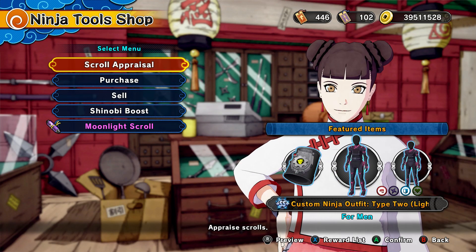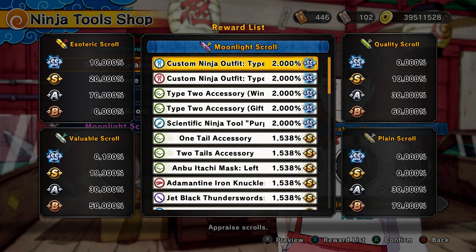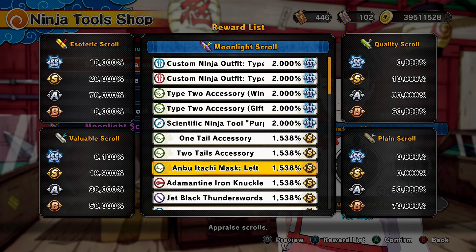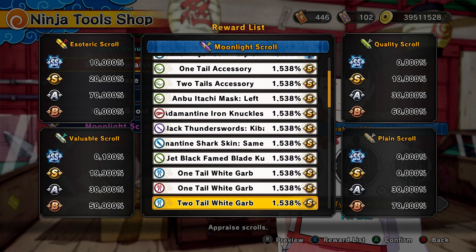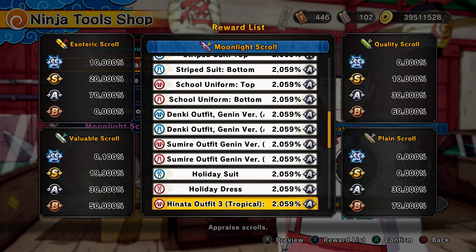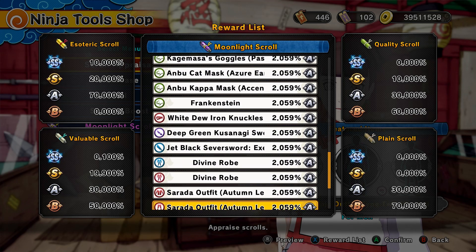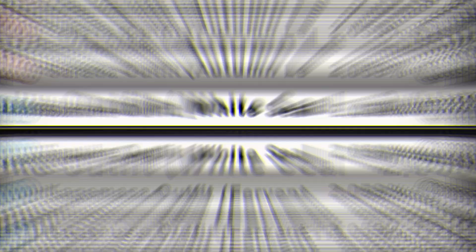Here are your big ticket items: you can get a custom ninja outfit, custom ninja accessory, and custom ninja tool. Now here are the low-key items. There are a few bangers in here, such as purple lightning, and a few samurai outfits that you guys should check out — they're pretty decent. Pause this video if you need to see anything, it goes by a little fast.